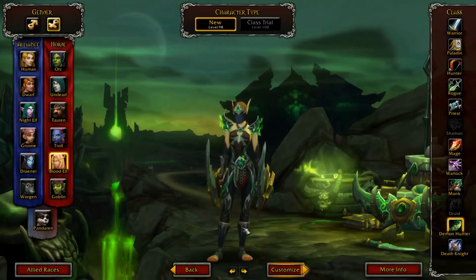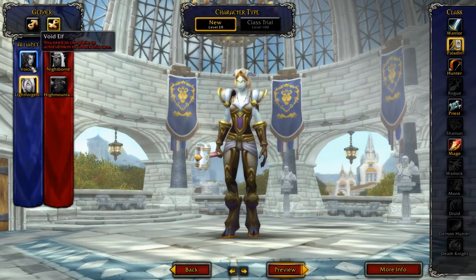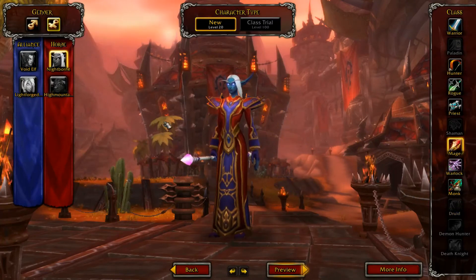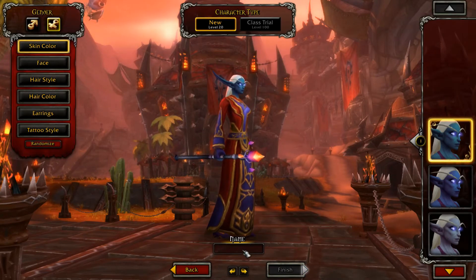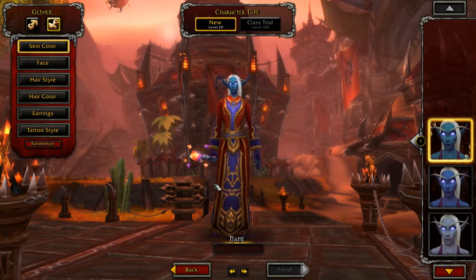Upon purchasing the pre-game, you will already see your level 110 boost on your character selection page, as well as an option for allied races. In the allied races menu, you'll see four new races — two Horde, two Alliance — that are still locked until you complete an achievement. They're not specific at all as to which achievement you'll need or anything helpful like that, so I'll help break it down a bit.